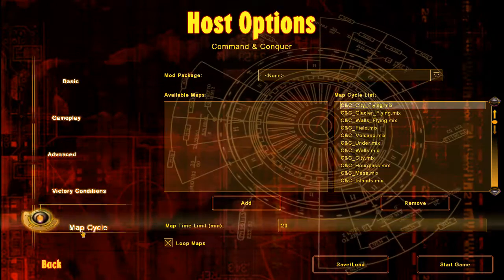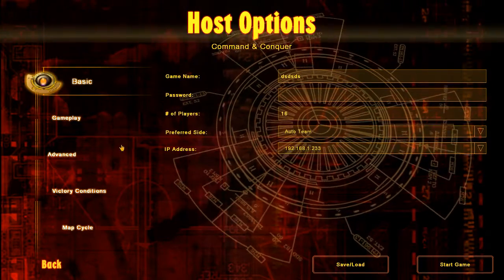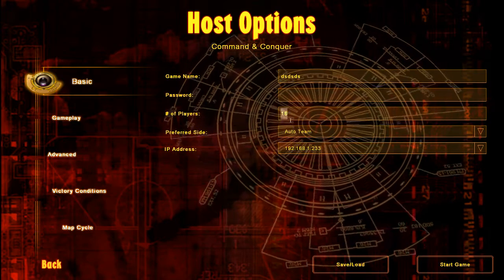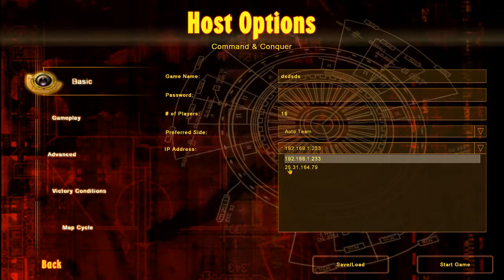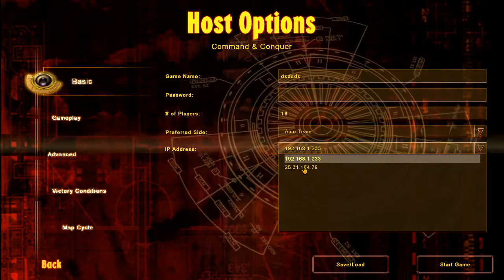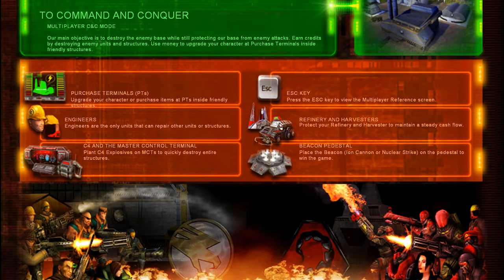Everything else you can change as you like - it doesn't really matter. There's a map cycle list, game name, password, number of players - whatever you want. For the IP address, you want to change it to whatever shows up starting with 25, because this is the IP address of your Hamachi client. Change that and start the game, then just tell your friends it's open and they can join you.